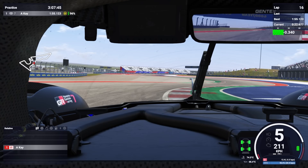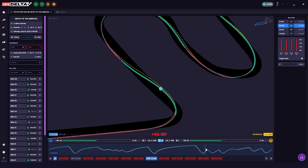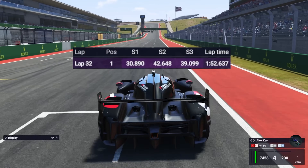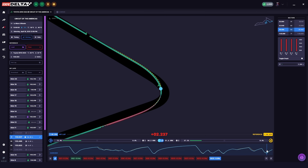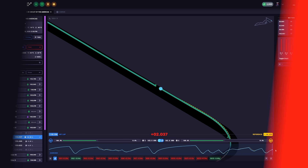The process is really that simple. For each corner, we make the same comparison in the app to identify what we're doing wrong, and after cleaning up some more mistakes, we manage to get our lap time down to a 1:52.6, which is now 2.5 seconds faster than our initial lap time. We're still about one second off reaching our goal of 1:51.5, but there are some other helpful tools in the app to help us narrow down where we're losing that time.